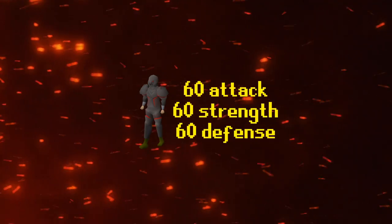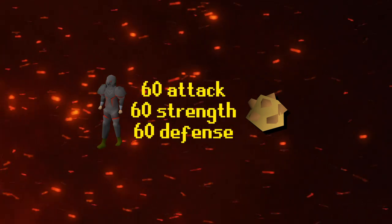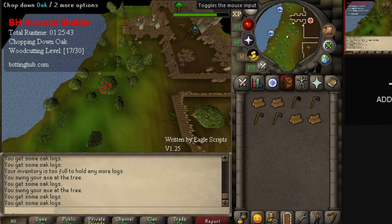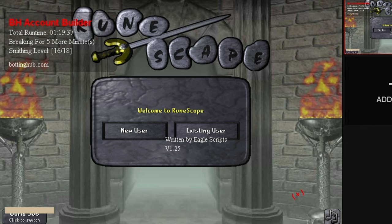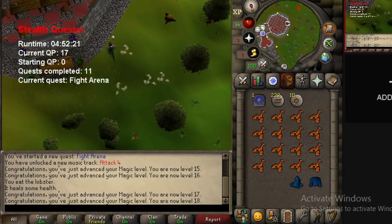What makes a Nightmare Zone account ready is having 60 attack, strength, and defense to equip the obsidian armor and weapon, a rock cake to drain HP to 1 for effective absorption potion use, and the required quests completed. I ran the account builder script to get the quest requirements. One account is getting 36 woodcutting for Lost City, another is getting 10 fishing for Fishing Contest — a sub-requirement for the rock cake — and another is getting 20 smithing for Tourist Trap, which also grants 20 agility needed for the Mountain Daughter quest.